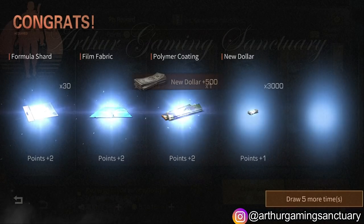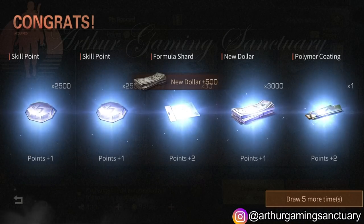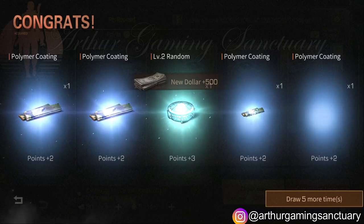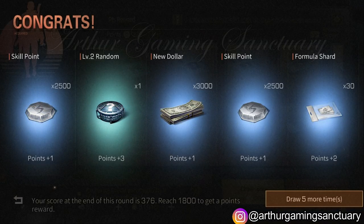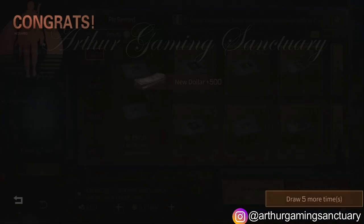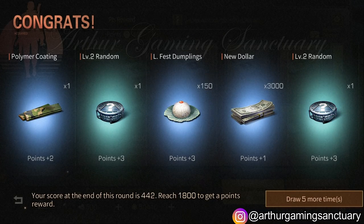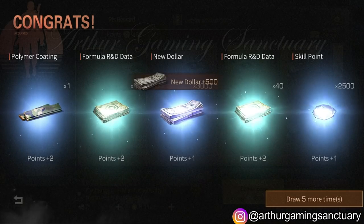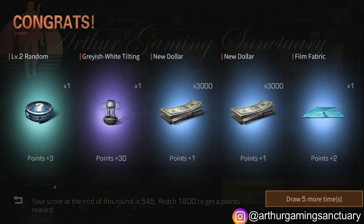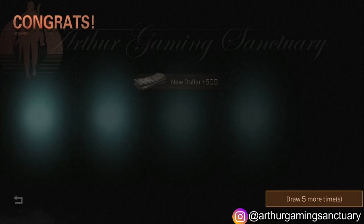Let's work one of this — film fabric — and we got the dumplings, double random component, skill point. I already have like 10 million skill points, I don't even know what to use them for. They should have a conversion — allow players to exchange their skill points for new dollars, that would be very helpful. I have like 9 million skill points and I couldn't use them. We keep spending on this gacha and keep getting skill points, new dollar formula, RnB — why give me 40 RnB when I need to continue?